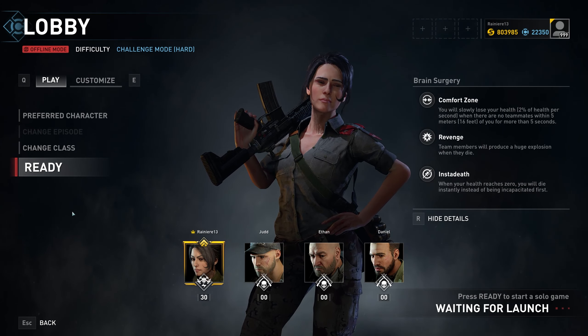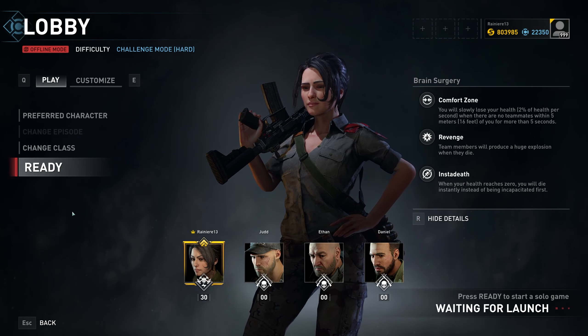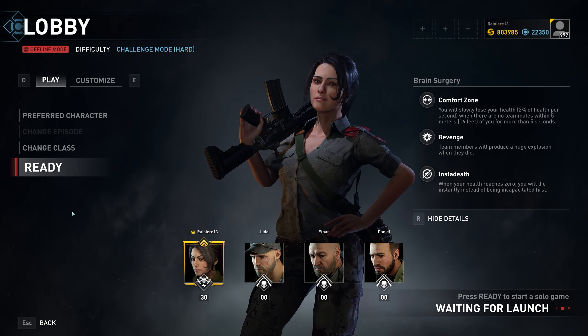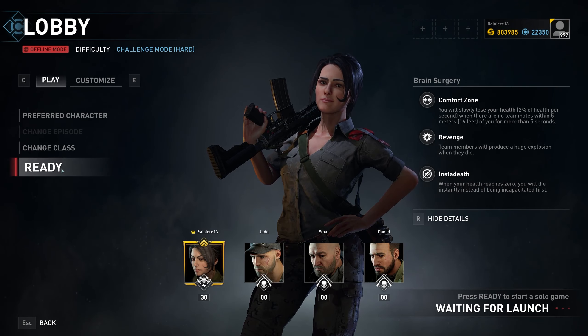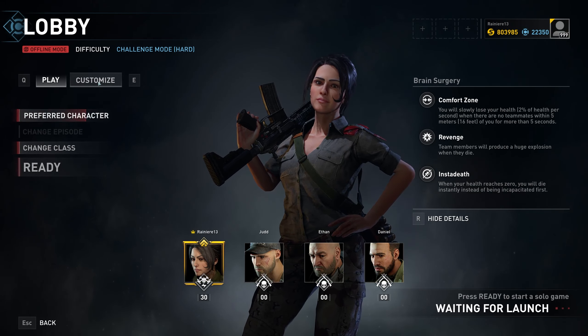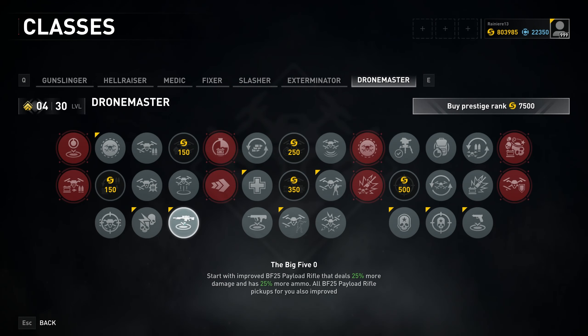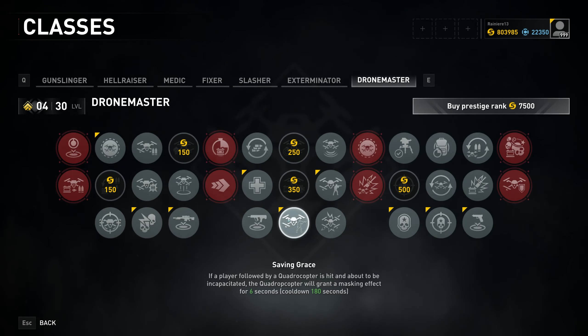Hello everyone and welcome to a new World Wars video guide for this week's challenge which is Comfort Zone, Revenge, Instant Death in Jerusalem, the first episode, Brain Surgery, first level of Jerusalem. There are no ammo restrictions, no ammo limitations, no weapon limitations.